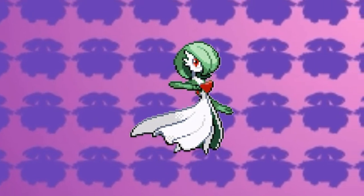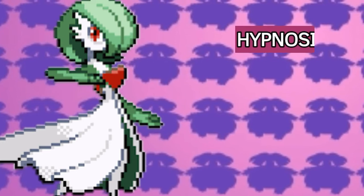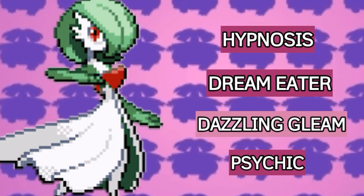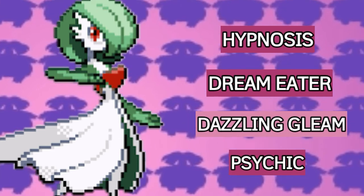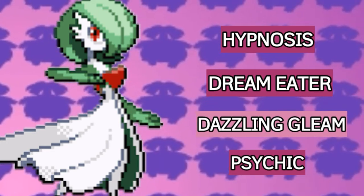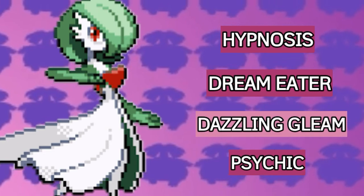The next Pokemon on my team is Gardevoir. You can catch a Ralts in Xeroz Path. Gardevoir's moveset would be Hypnosis, Dream Eater, Dazzling Gleam, and Psychic. Hypnosis and Dream Eater are for crippling opponents and also being able to restore HP. Psychic and Dazzling Gleam are STAB moves. Gardevoir has been a really solid Pokemon in competitive battling over the years, and it is really good for in-game teams as well. If you know how to use Gardevoir correctly, it can be a true beast and will help you a lot in your playthrough.